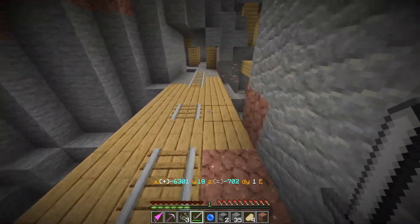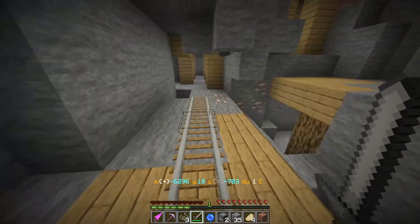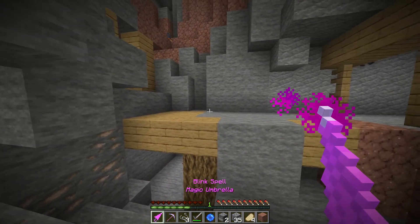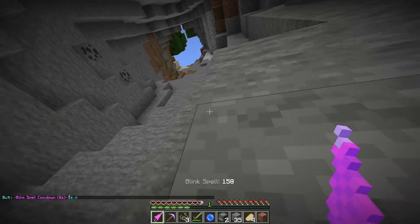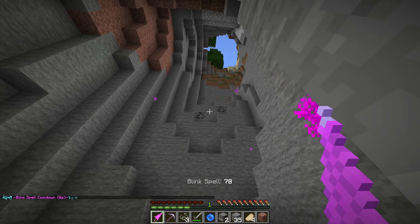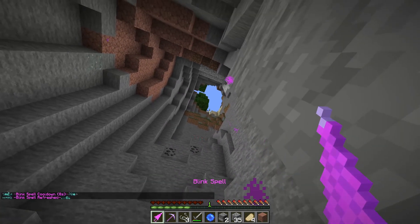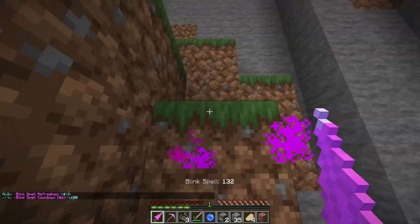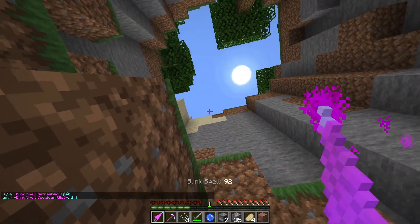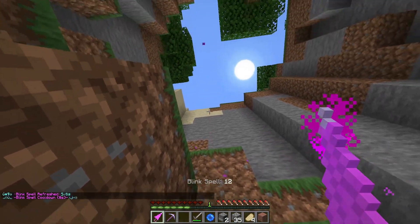I need that one. Gold, I suppose, is the other thing that would be... well, I know a better place for gold. I don't need any copper as far as I know. So let's get up and out of here as fast as we can. Now I've completely cluttered my inventory.